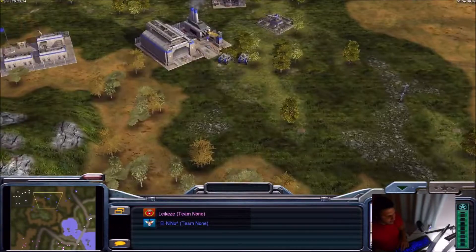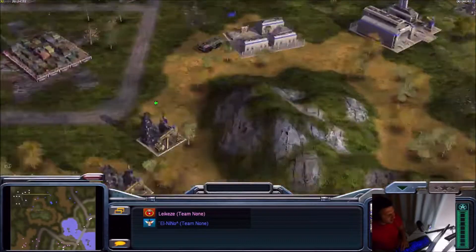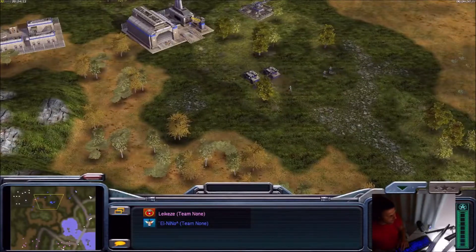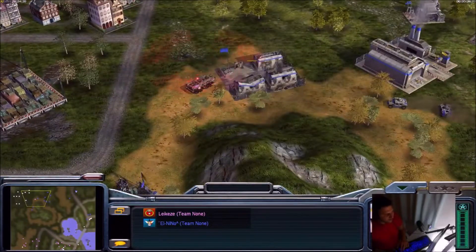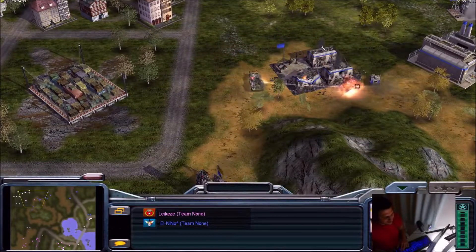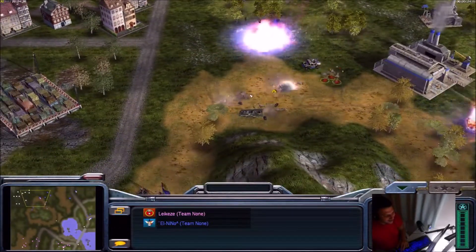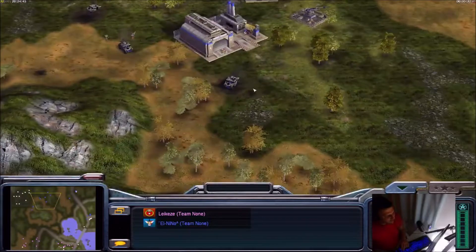This humvee is very low HP — going back to the war factory for repair. El Nino is expanding for the second supply and is on two oils. Legacy's first two migs are out, with a mig upgrade, so he'll pick off these humvees quite easily if El Nino is not paying attention — he needs a ranger as soon as possible. The troop crawler is taking ages to destroy this barrack. It's taking massive damage — actually Legacy destroyed his own barrack to get access to this troop crawler. Nice mig try from Legacy.